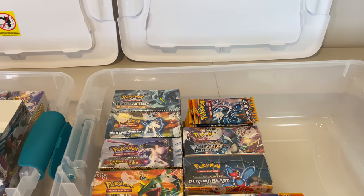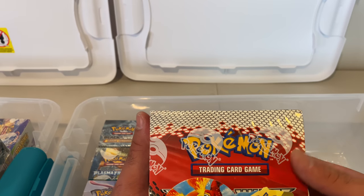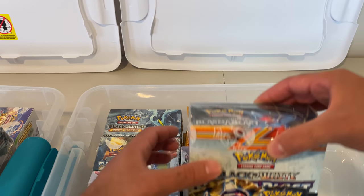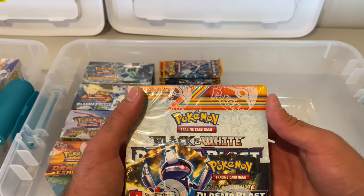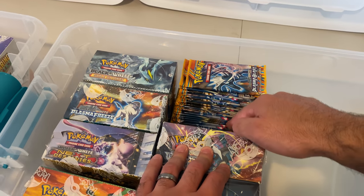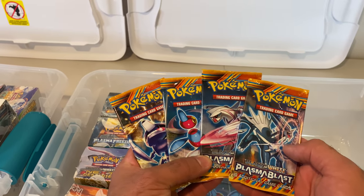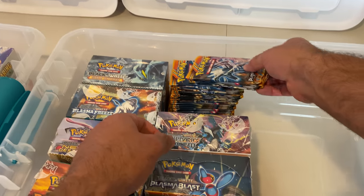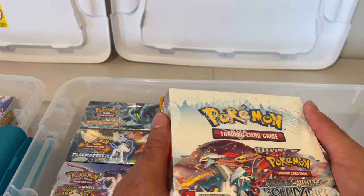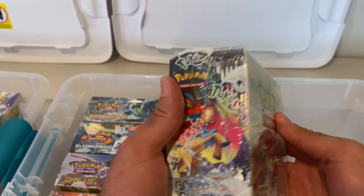By the way, if you haven't hit the like button on this video, do me a favor and hit it — it helps out a ton. We have Emerging Powers — not super popular from the Black and White era, but it's a vintage pack and super old school, 2011. Then we got Plasma Blast — a nice set, and I actually have a little more than two booster boxes worth of Plasma Blast. Here are all four pack artworks — really nice set. And finally, Boundaries Crossed from 2012 — another one we opened on the channel before. So that right there, ladies and gentlemen — we're still not at the gold tier. You're going to want to see what's in the gold.